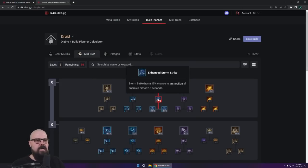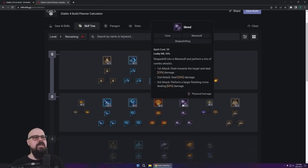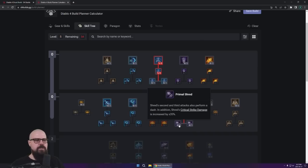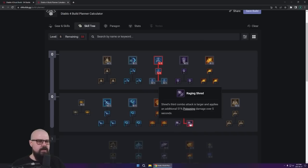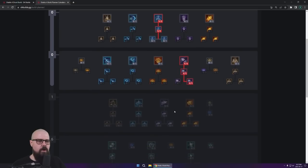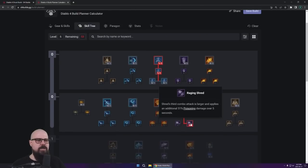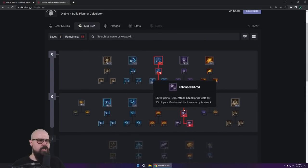We're going to start off with Stormstrike and Enhanced Stormstrike to get that generator damage reduction. The immobilized part is nice, but it's mostly to get access to the next layer. We're going to get Shred, Enhanced Shred, and then Raging Shred — not the Fierce one — which is going to give you additional poison, helping with the whole thematic of the build alongside Poison Creeper and Rabies. Make sure you go for Raging Shred — it gives you additional poison on all your abilities.